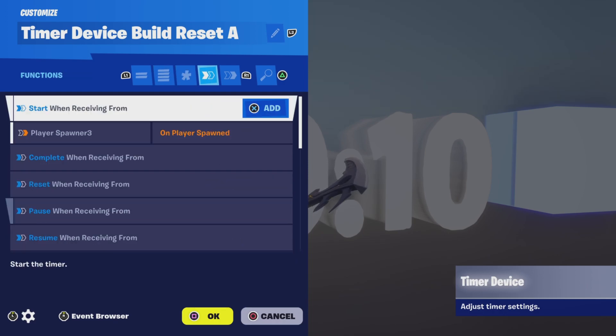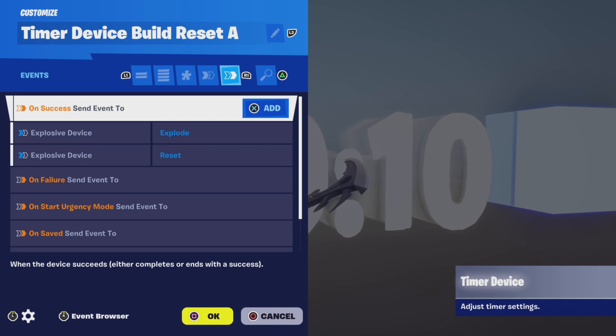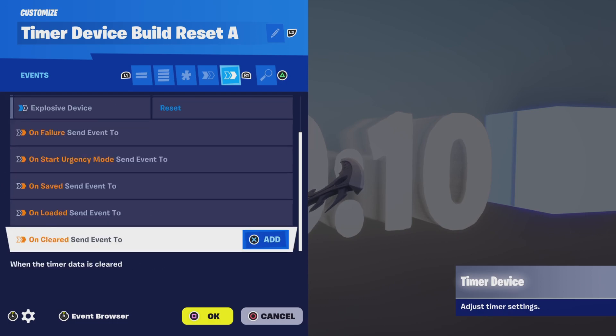For functions, I set it to start when receiving from Player Spawner 3 on player spawn. In your game you might be using a teleporter, so make sure you put the right device here to activate the timer. Moving on to events, I have on success send an event to the explosive device to explode, as well as to reset.